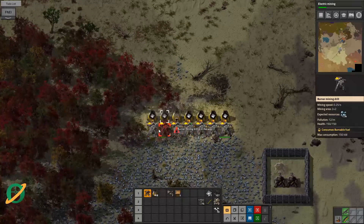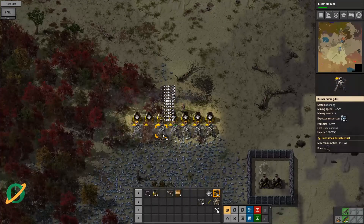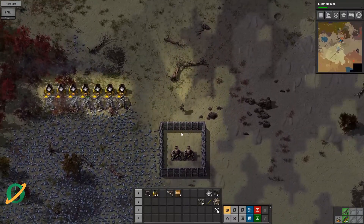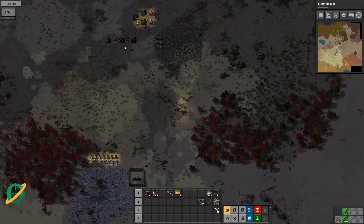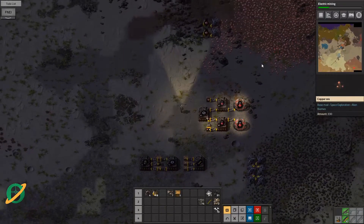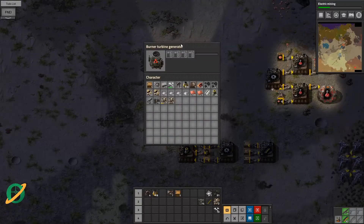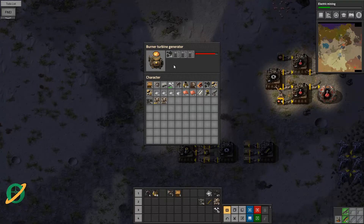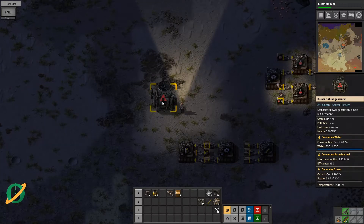We are researching electric mining now, which will allow us to get a little more automation happening. Let's have a quick look around — there's another nest over there, probably going to trigger in that direction as well. I want to get the automation happening as quickly as possible. These burner generators don't actually need water — they just burn fuel.